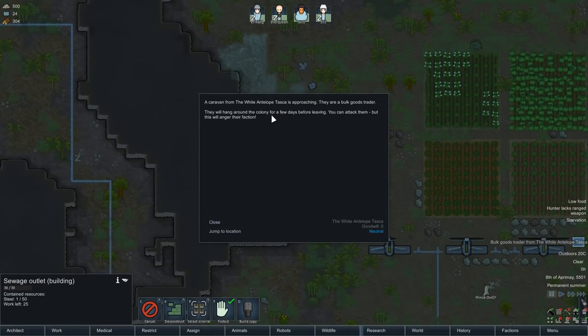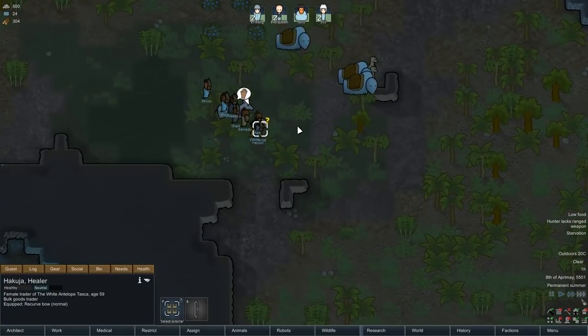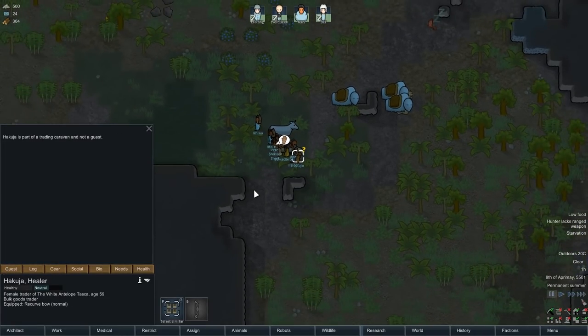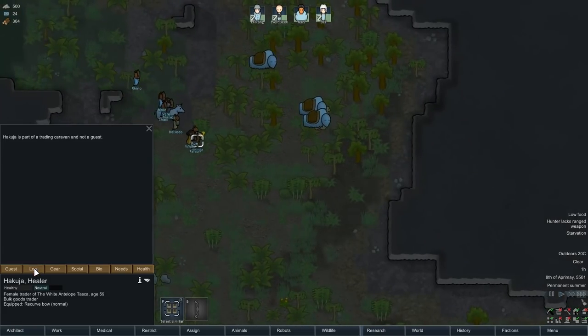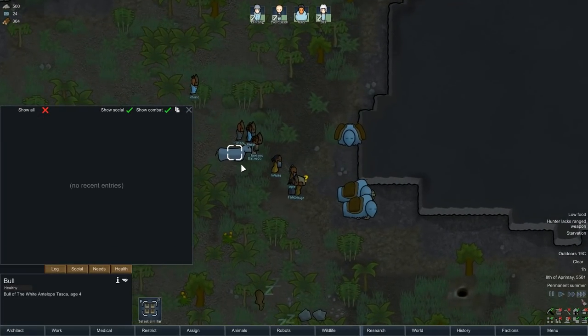He's made a decent start on the sewage outlet - one out of fifty. Oh, a bulk goods trader! The caravan from the White Antelope is approaching. They're a bulk goods trader, so these guys are going to come and visit the colony. There's a lot of people there - we could try and recruit them. Now because we don't have guest beds yet we can't recruit them with the Hospitality mod, which I would recommend for anyone playing RimWorld - it's one of the best mods in the game.